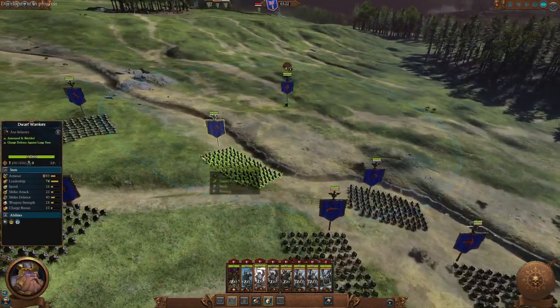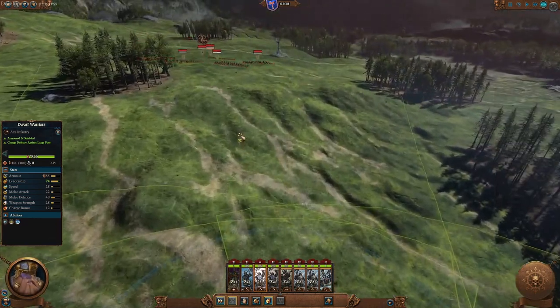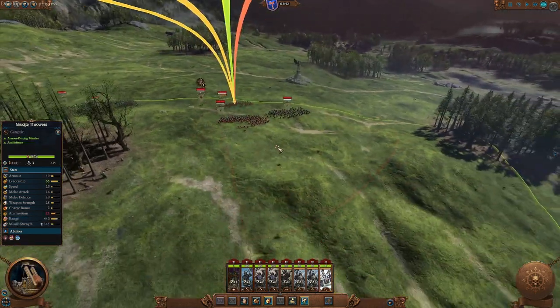It should be turn 4 and you should have a clan barracks. Move all your army into Balagar, disband Alric, and start building up your army.